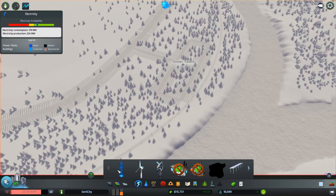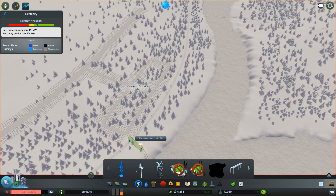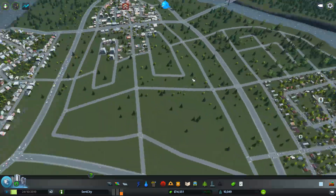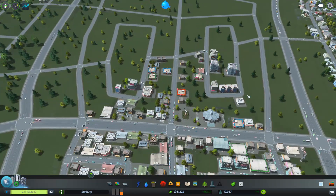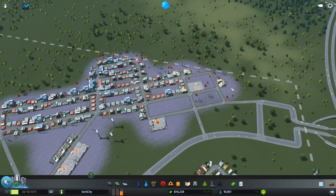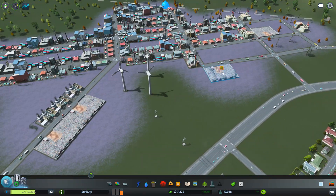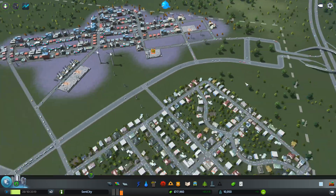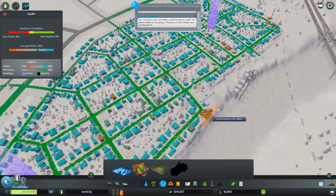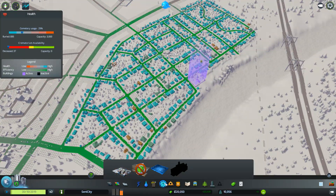We need to create some power over here too — link it here for now until we get a better power source. That connects to something there — pretty good. Heavy commercial is not too bad. We've got another landfill facility open and ready to go. We're also going to empty this one — our garbage problems have almost completely gone.